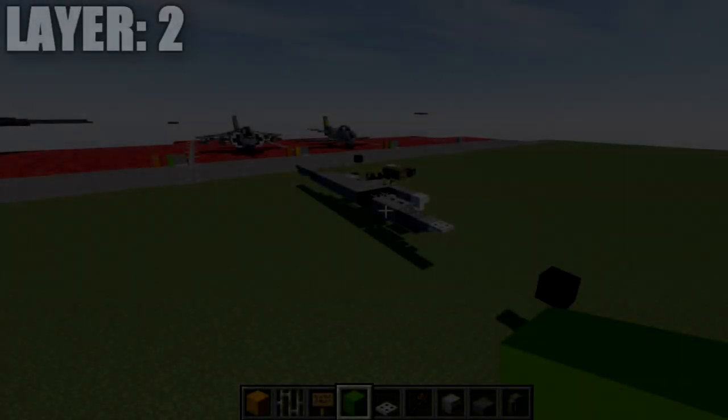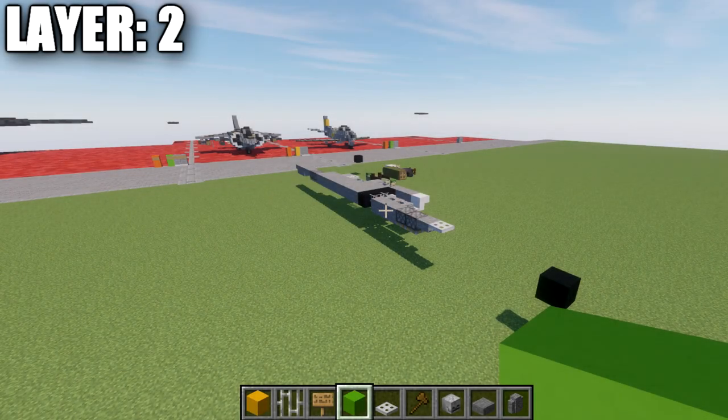Moving into our first layer — we'll actually be starting with layer two, because it gives us a better basis to build off of and makes it easier to add layer one afterward, which is basically just adding some stuff to the bottom of the fuselage. For those new to my aircraft tutorials: I like to do half on camera, half off. We're building the entire centerline and the entire right side, and it's up to you to copy the right side across the centerline to the left side. The aircraft is completely symmetrical, so whatever we do on one side is done on the other.